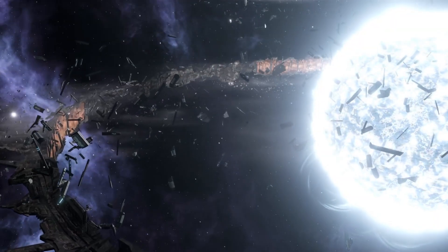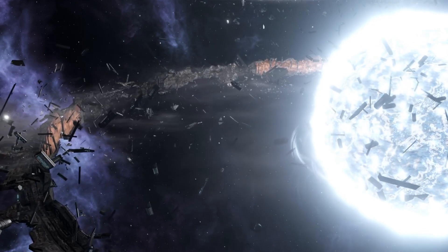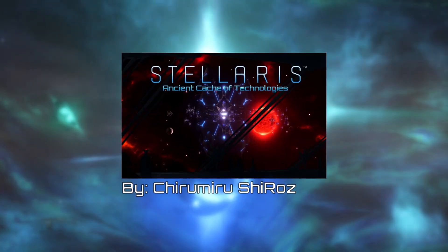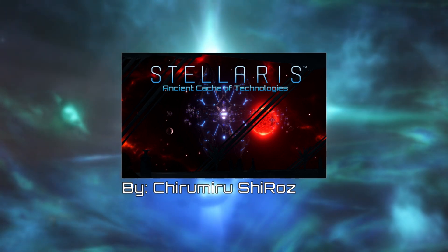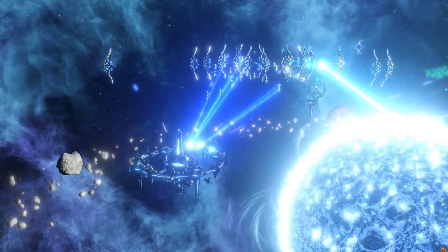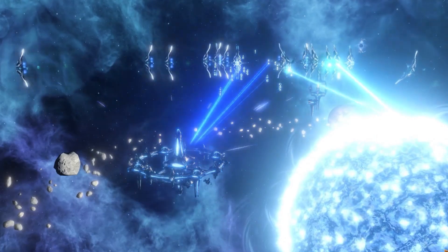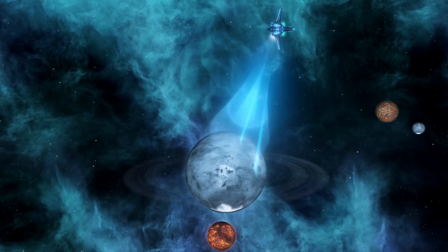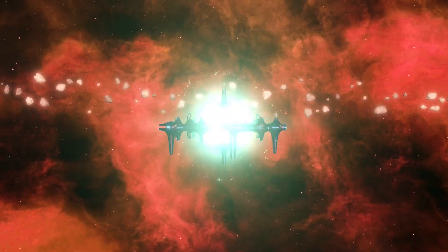In Stellaris there are many ancient civilizations and entities, like the Fallen Empires or the Curators. Ancient Cache of Technologies allows you to uncover their secrets and forge a new future with their enigmatic techs. It adds over 520 technologies, including a vast array of very powerful weapons, buildings generating tons of resources, and ship classes based on long-forgotten precursor designs.